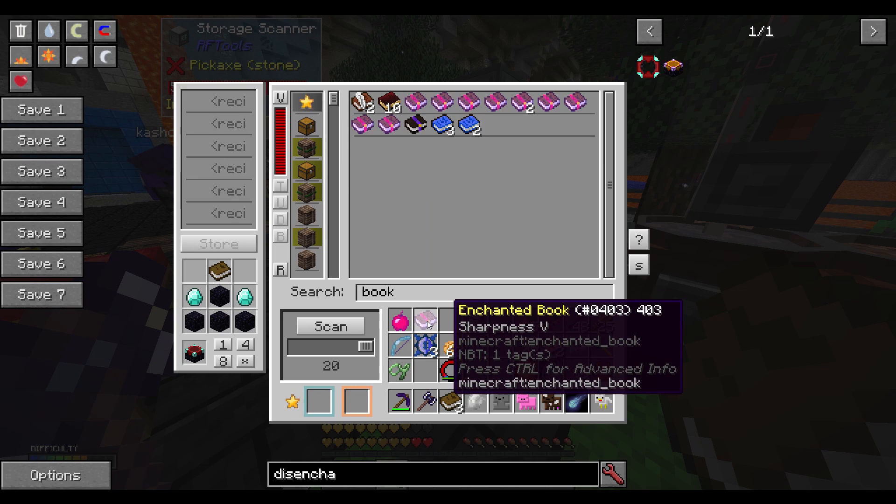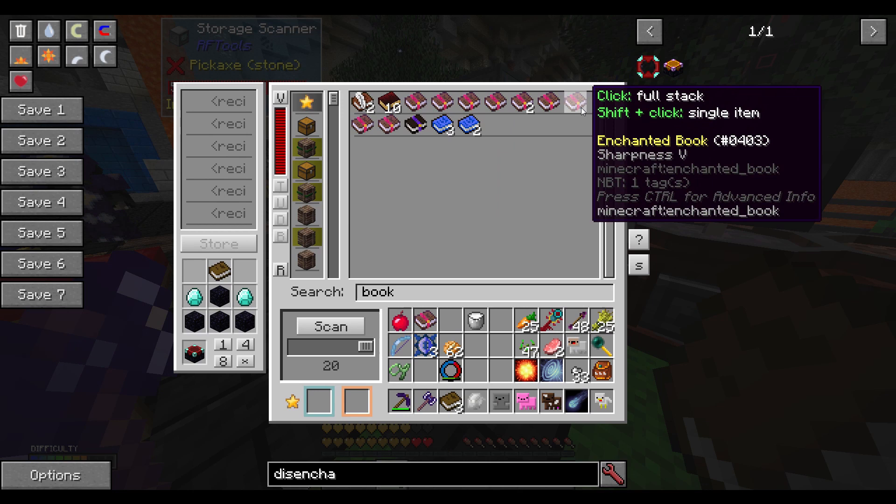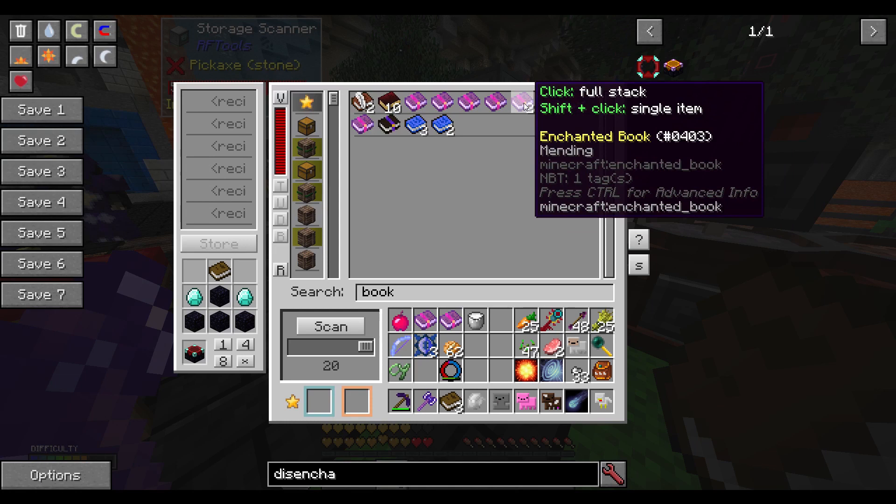Sharpness — I don't need sharpness. Actually, maybe I do need sharpness. These axes of ours don't have sharpness on them, so I'm going to grab some sharpness.